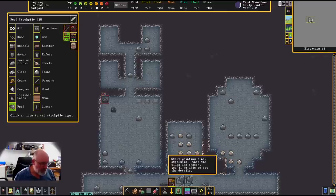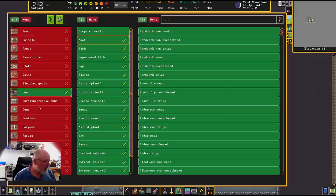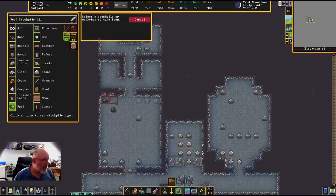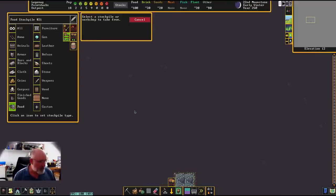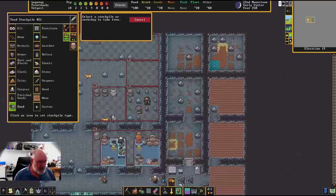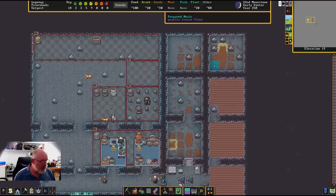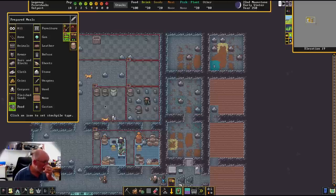We'll put another stockpile right next to this one, also for food. We'll go food, custom, none except for prepared meals. We're also going to take this from our prepared meal stockpile up top. We're setting up again the chain of how things work through the various stockpiles - another stockpile chain. By doing this, they will go and take from the prepared food stockpile. This will be where most of the prepared meals end up going.